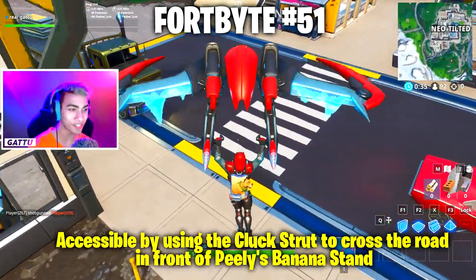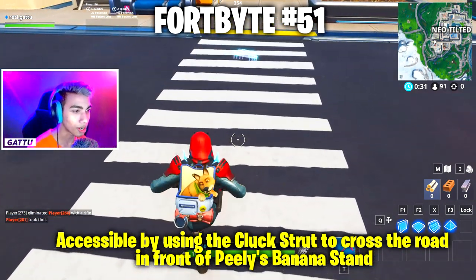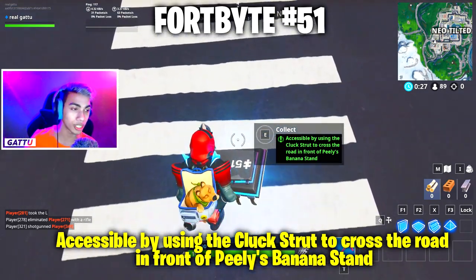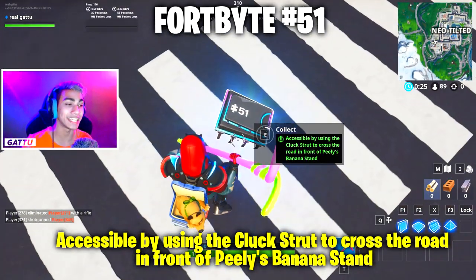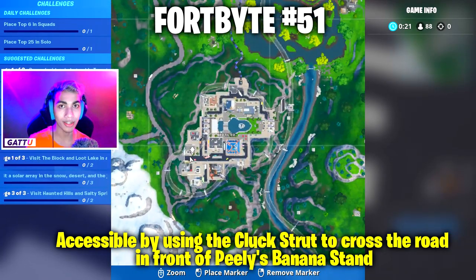Fortbyte number 51 is accessible by using the Cluck Strut emote to cross the road in front of Peely's banana stand in Neo Tilted — just go there and use the Cluck Strut emote to unlock the Fortbyte.